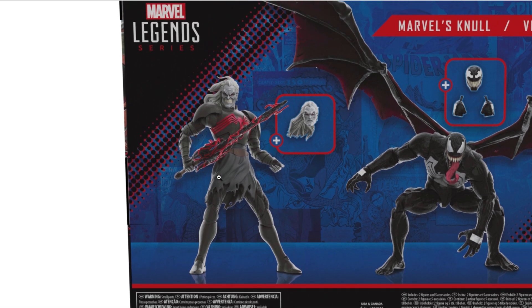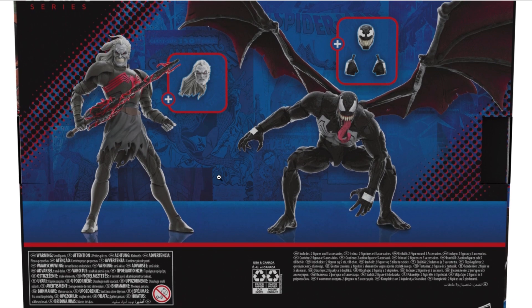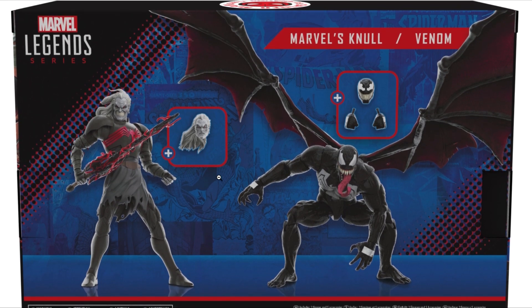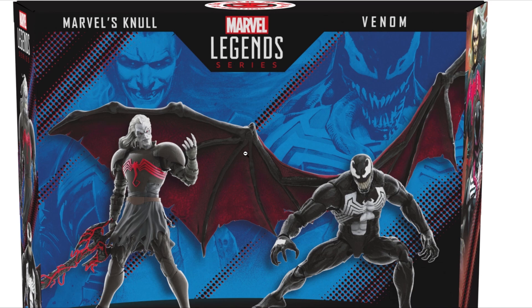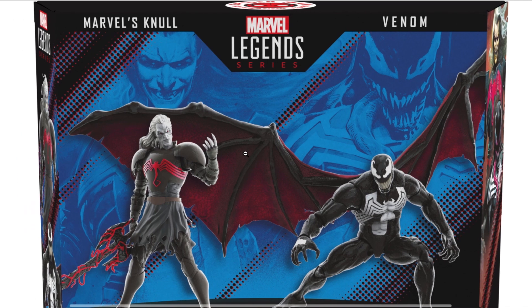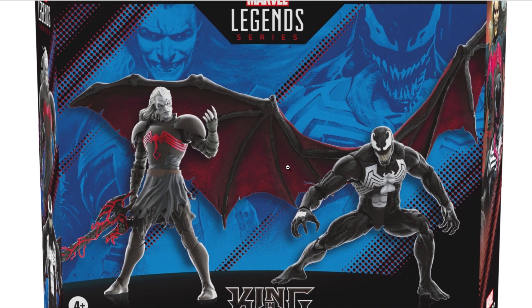This two-pack is pretty amazing, let's be honest. Although Null is gigantic — I think he's a 7-8 inch figure — Venom basically dwarfs him with the size of his wings. Definitely, if you're going to grab this two-pack, you're going to get your money's worth. Although I am concerned it is going to be a little bit pricey in terms of its overall cost. We'll find that out come tomorrow when it goes up for pre-order on Hasbro Pulse — the King in Black two-pack.